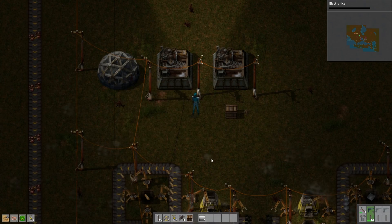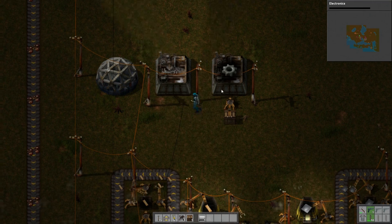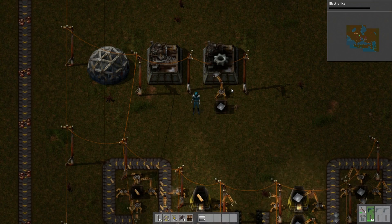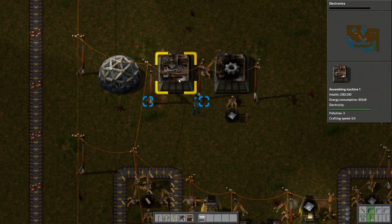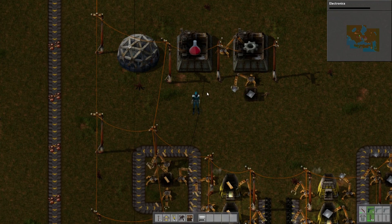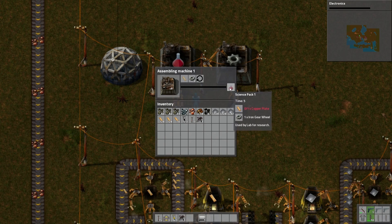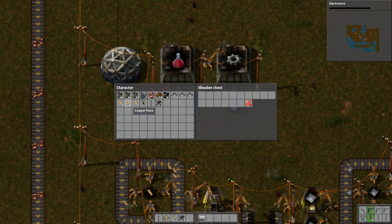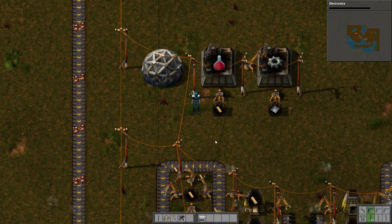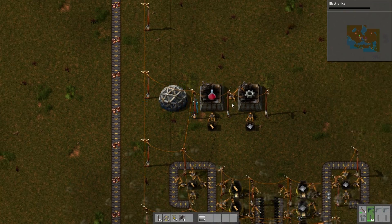We'll put down boxes for resources and tell this assembling machine to make iron gear wheels under intermediary items. As soon as it gets enough iron plates it will start making iron gear wheels. Then we can pipe them into the next level, which produces the science packs themselves. This recipe also needs copper plate, so we'll add that to the box. Now this assembling machine is starting to make science packs. It's not quick, so we might want to scale up to two of them, but this will have to do for now with just one lab.